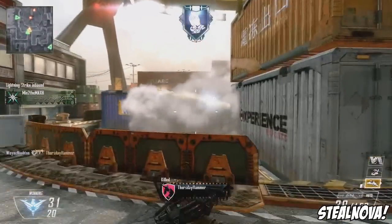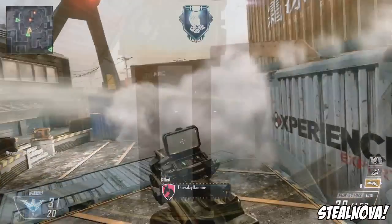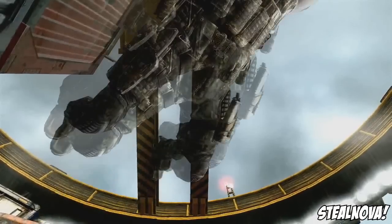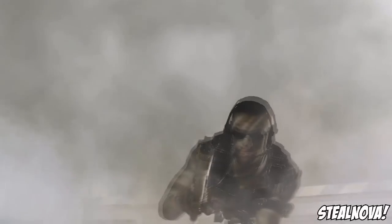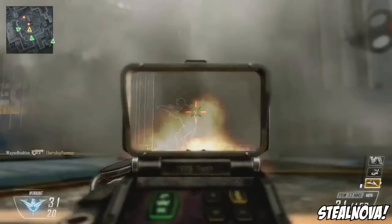He kills the guy, starts running, and then dolphin dives — he actually dolphin dives in slow motion through the air, so that move is definitely back. I love dolphin diving; it's a really awesome thing Treyarch adds. Then he kills someone through a wall, which is more evidence of the x-ray attachment. He gets up, reloads with a really cool weapon, and starts running again.